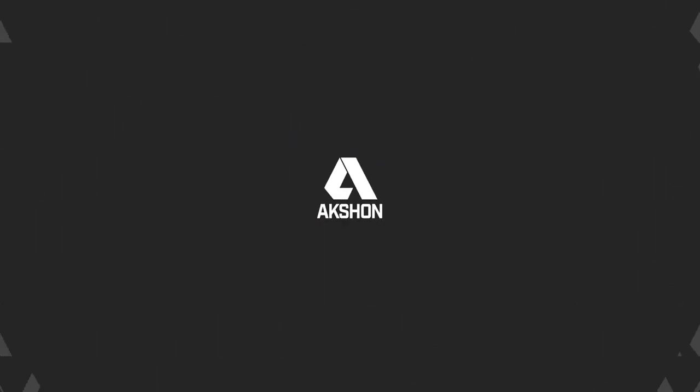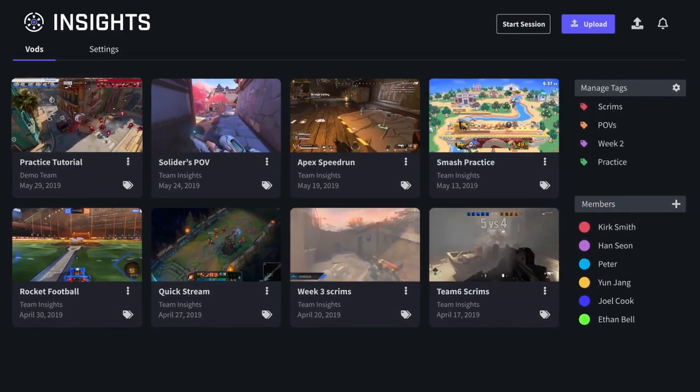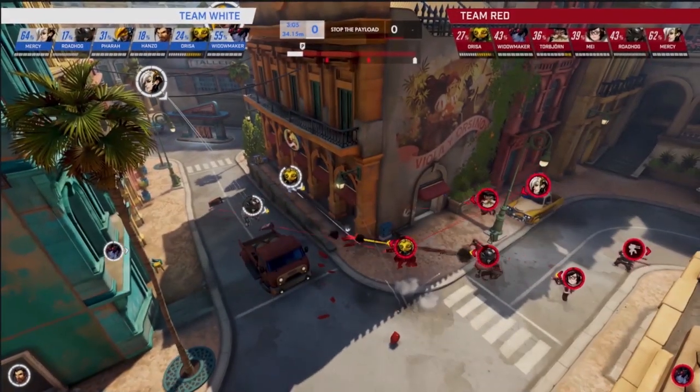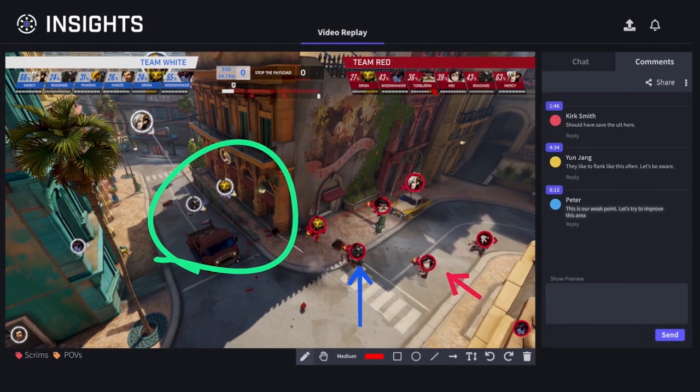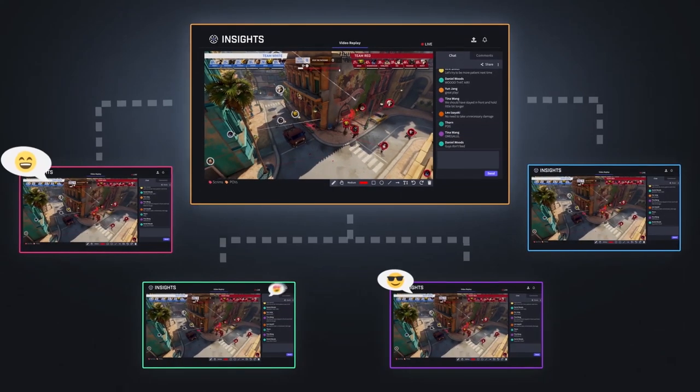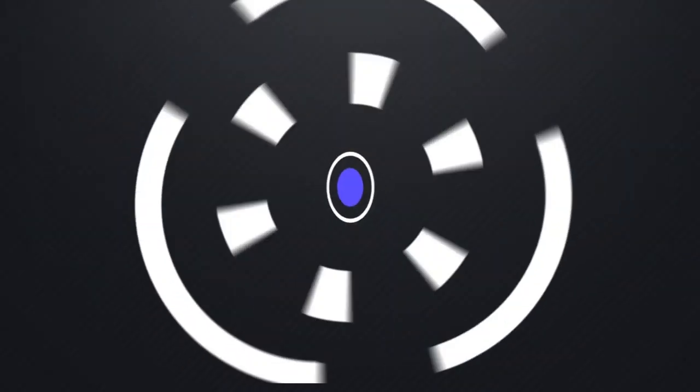Now a message from our sponsors — introducing Insights, an all-in-one platform to elevate your team performance. Simply play, review, and strategize all in real time. See why the pros use Insights to organize and review their gameplay. Get your free account today.